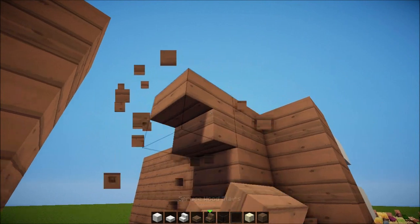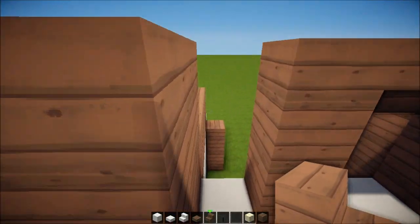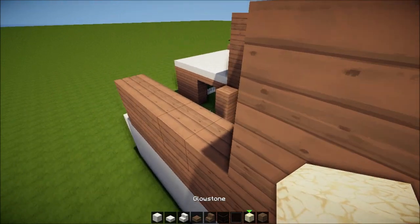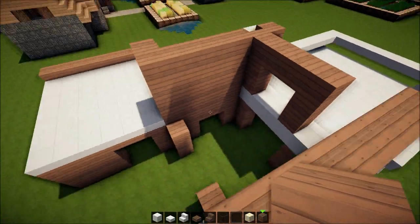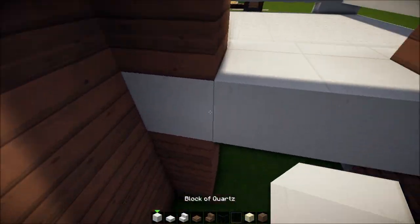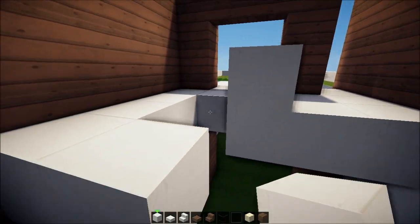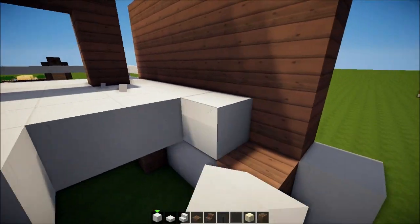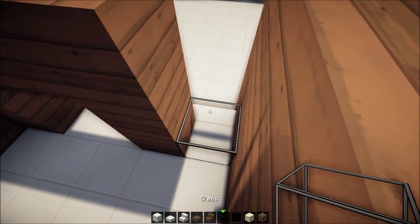A door here, upside-down stairs — Xbox people, use a full block, it's gonna look as pretty if not better. From what I've heard in the comment sections, upside-down stairs are coming out on Xbox — and how fantastic will that be? You guys are gonna be totally happy, ragey bananas, because now you can build everything, totally everything.